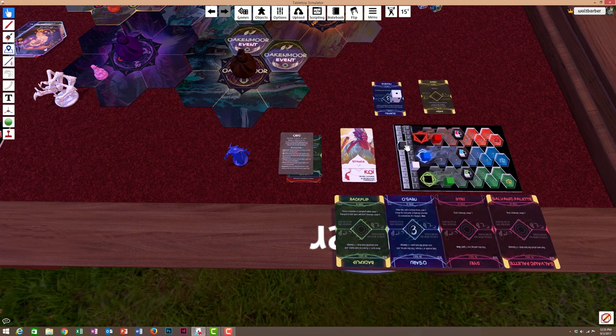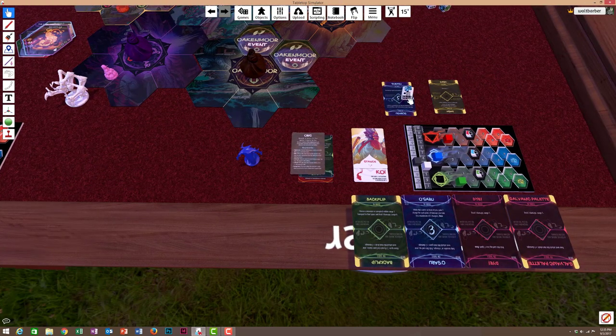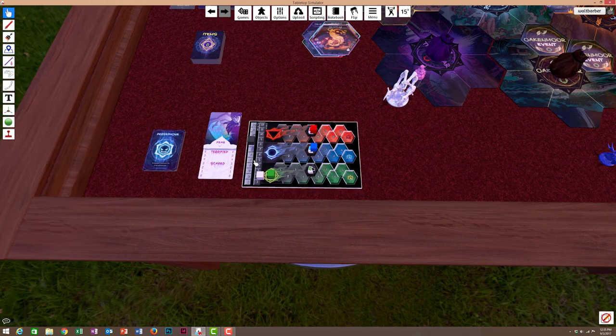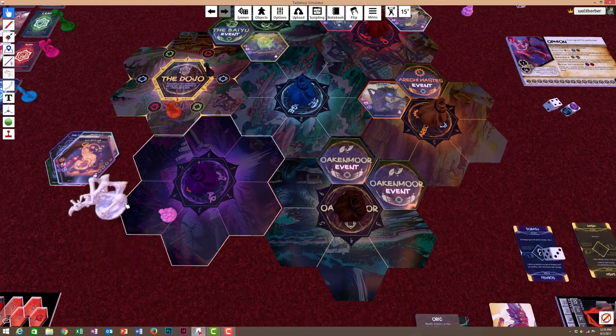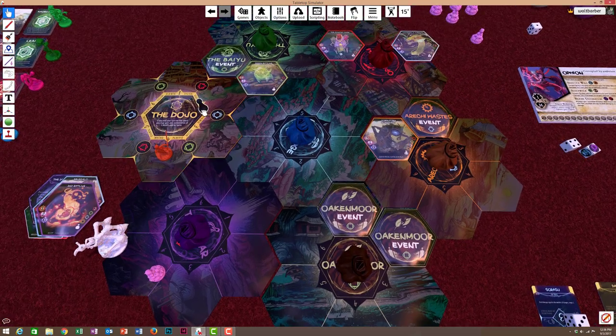Oryx takes four points of damage because he's in Koi Stance — good thing I healed. Sarasu goes up to its max, which is good. Persephone is going to take three, which is really bad — she's really hurt. But she is going to go up to max fear, which is good for us. That was our two turns. It's now dawn of day three — we're approaching the end.